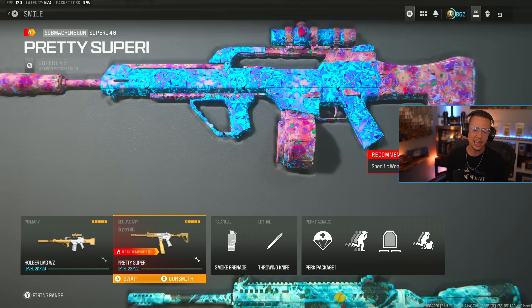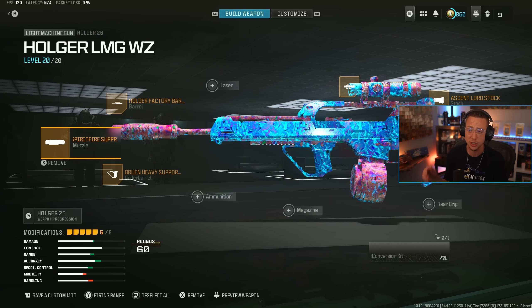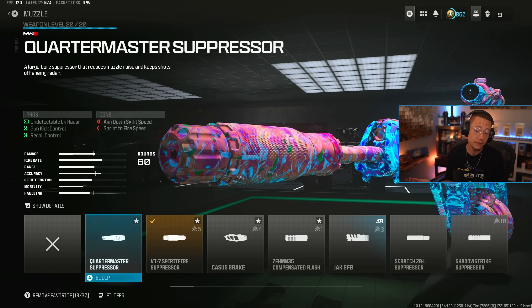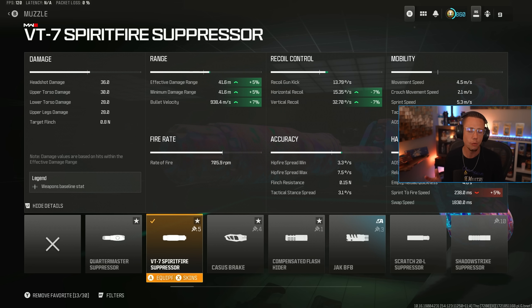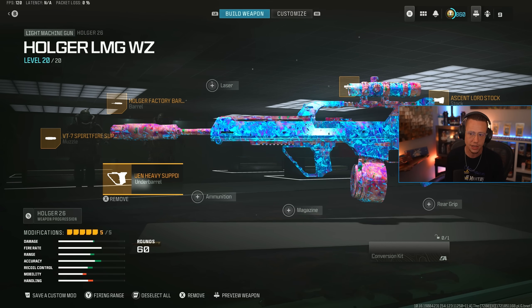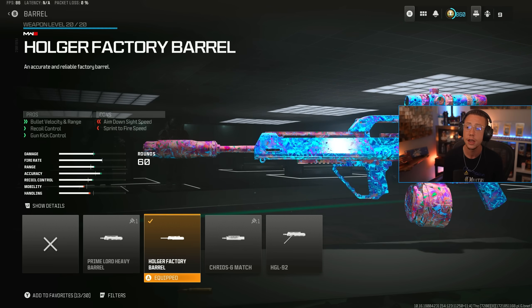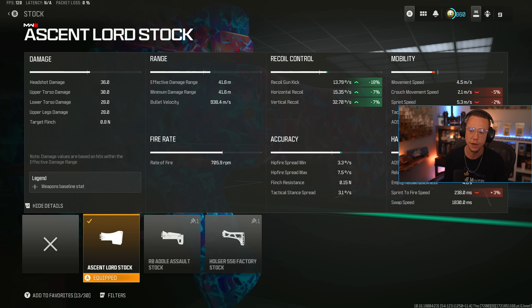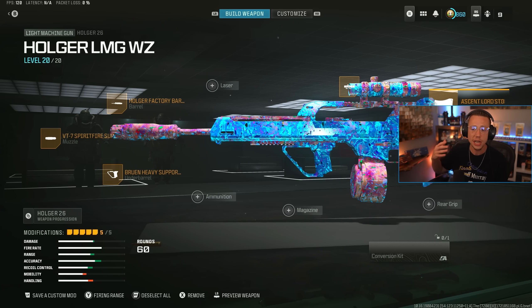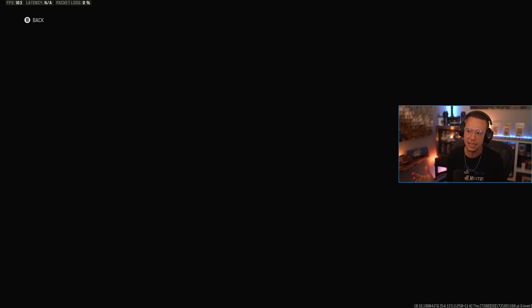Lastly, we've got the Holger 26, paired with the same Superi setup from the start of the video. The Holger 26 caught a slight nerf but is still a phenomenal LMG — deadly accurate, especially with this build. It is a laser beam, and you could go even further with the Quartermaster Suppressor, but I value the velocity from Spirit Fire here since I'm using Bruin Heavy instead of high grain. Factory barrel for better velocity, range, and control. 2.5x Eagle Eye optic. Ascent Lord stock for better control. As long as you're hitting upper body shots, this thing still has a phenomenal TTK — the slight nerf is noticeable but not the end of the world.